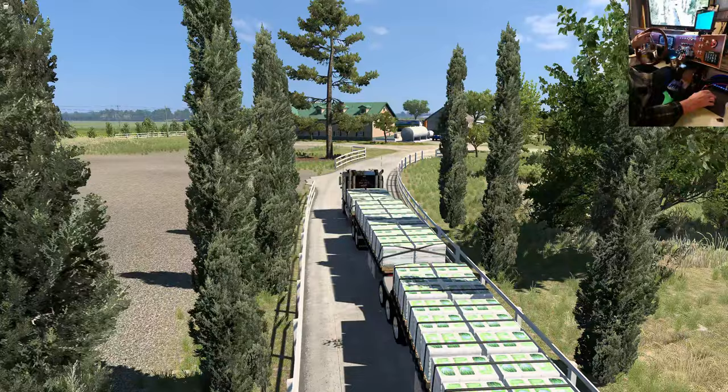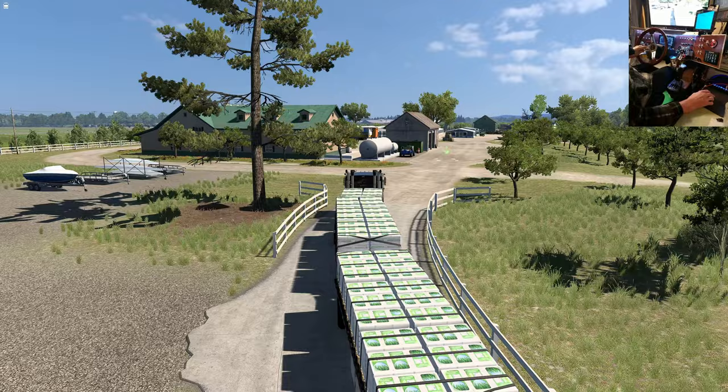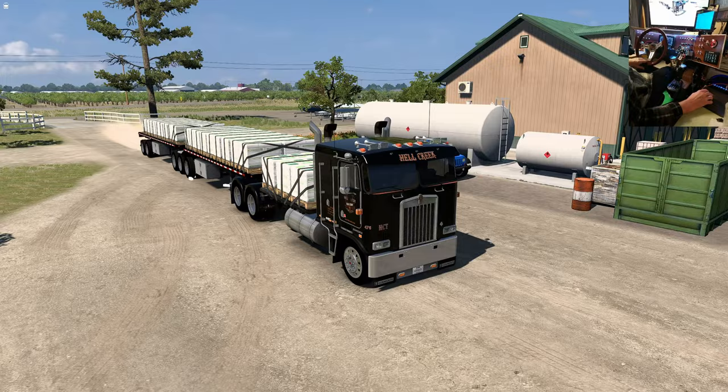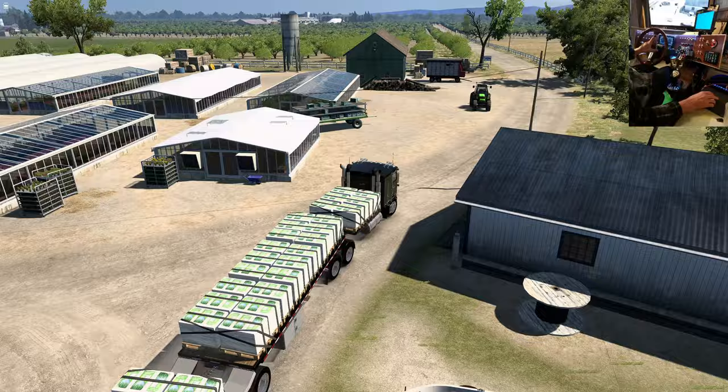Now we're going to go from this farm over to the almond farm, which is kind of neat. This guy's got a boat here, and there's a little creek here. We could get jobs here — probably deliver to Bush Knoll or Sunshine Crops, whatever the default farm is. Anyway, just carry on through here. Map updated — new passage discovered. I wonder if there's another one back there.